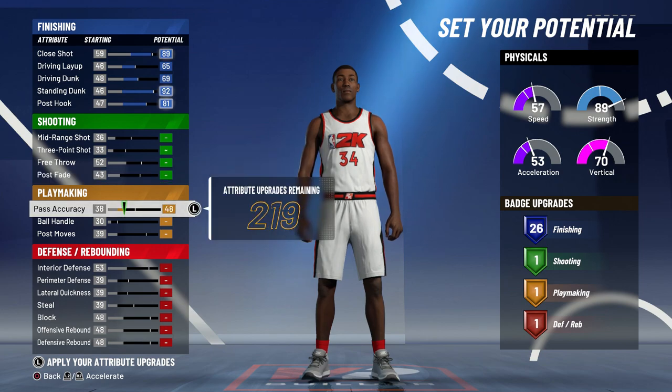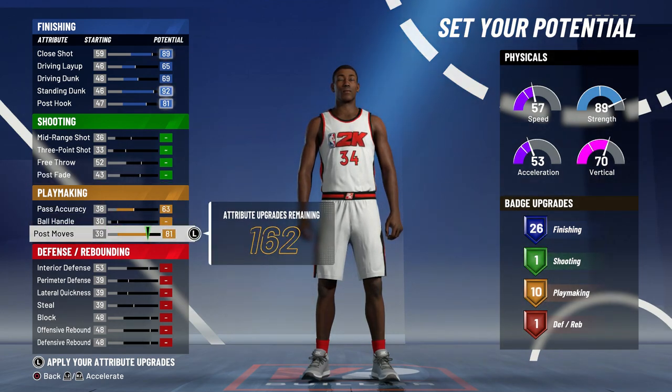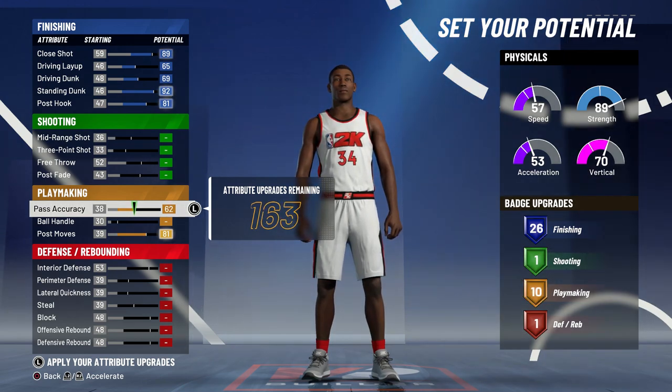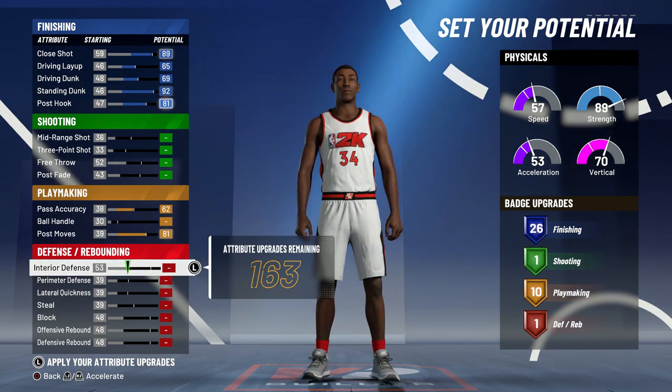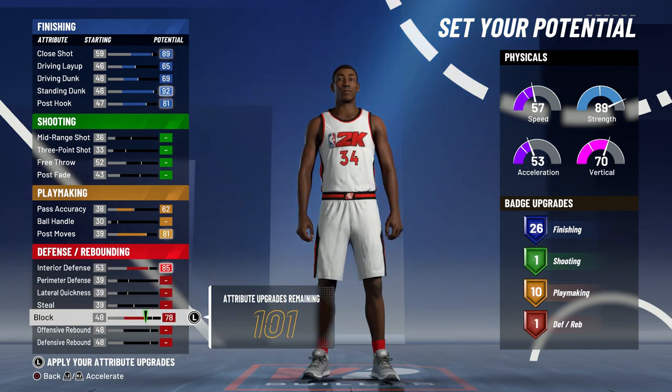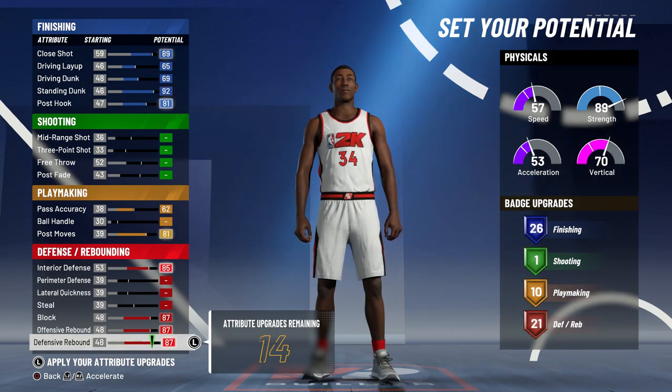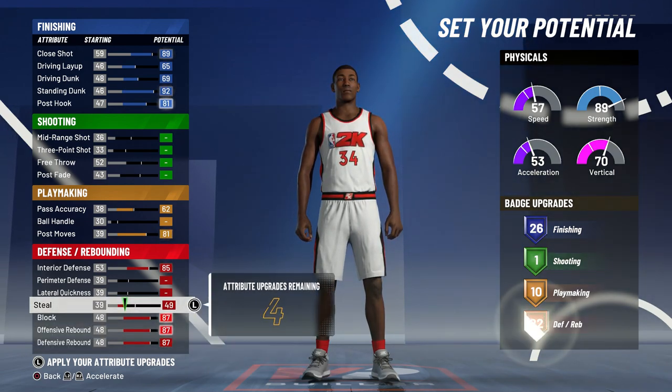You want to put close shot down by one just so you have an extra attribute point and can stick with 26 finishing badges. For playmaking, put up pass accuracy and post moves — you can also lower pass accuracy by one to stick with 10 playmaking badges and have an extra attribute point. For defense, max out interior defense, block, and both offensive and defensive rebounds.